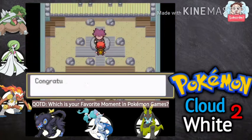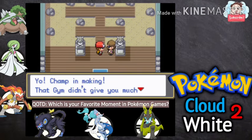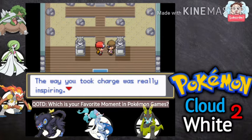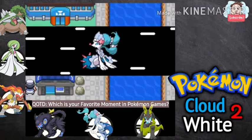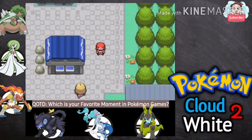We got 4800 for winning. Congratulations for beating me — you get this Badge! We received a Badge, and please take TM23. Byron says he understands why Roark wasn't able to win against Sky. The gym didn't give much trouble — the way Sky took charge was really inspiring. Thank you for the kind words. Now I'm going to heal up my Pokemon at the Pokemon Center.